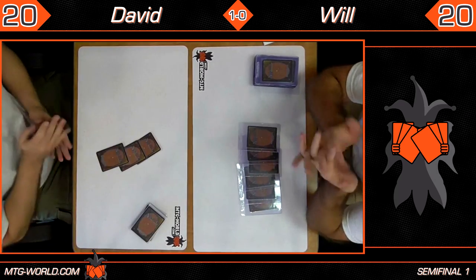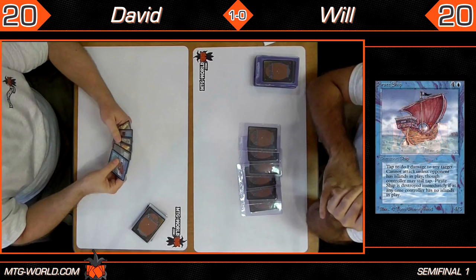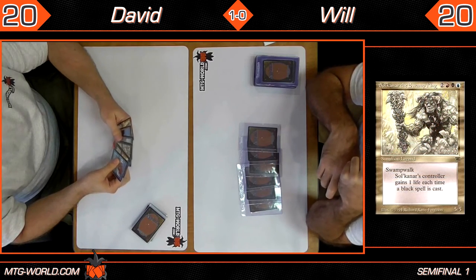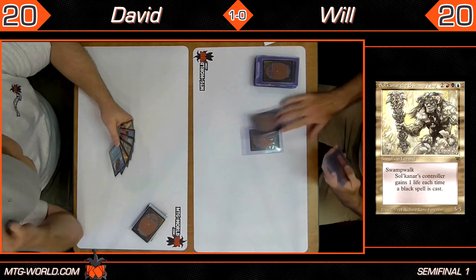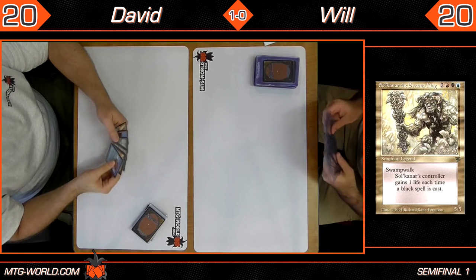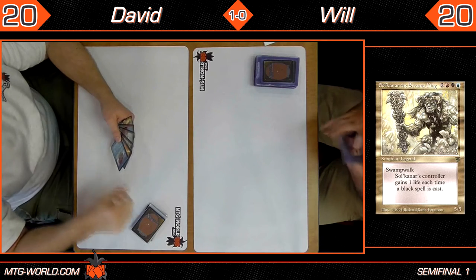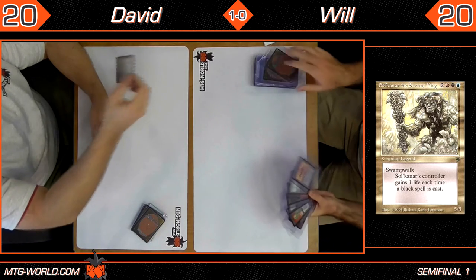After one round of mulligans off camera, both players are currently down to six cards. Hopefully no more mulligans. I can see a Pirate Ship, Swamp, what looks like a paralyzed Wall of Bone, Mountain, and a Swamp King — two lands and a bunch of high-drop creatures. Looks like Will's got a couple lands too. Both players have a scry and they both keep. Swamp, pass from both players — I feel like we've seen this before.